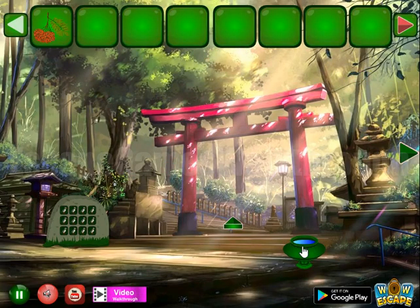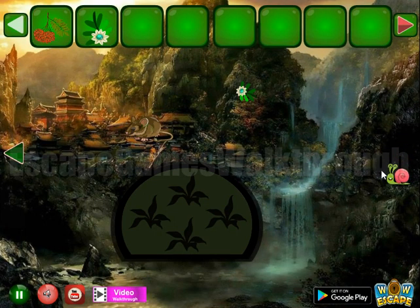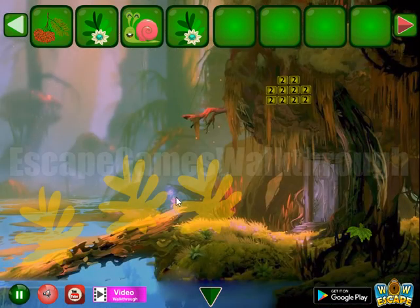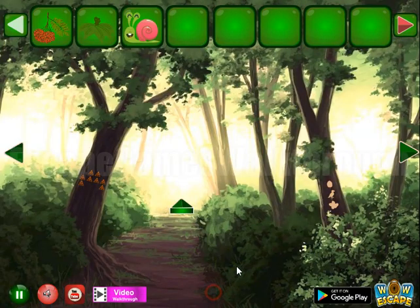Here we can take berries. Going to the right — a flower to take. Here's a snail and one more flower, then nothing else here. Going backward. Here's a place for flowers and a heap of leaves to take.